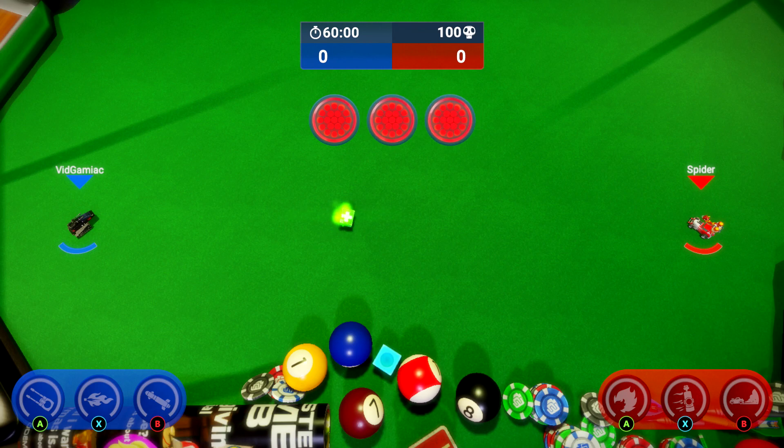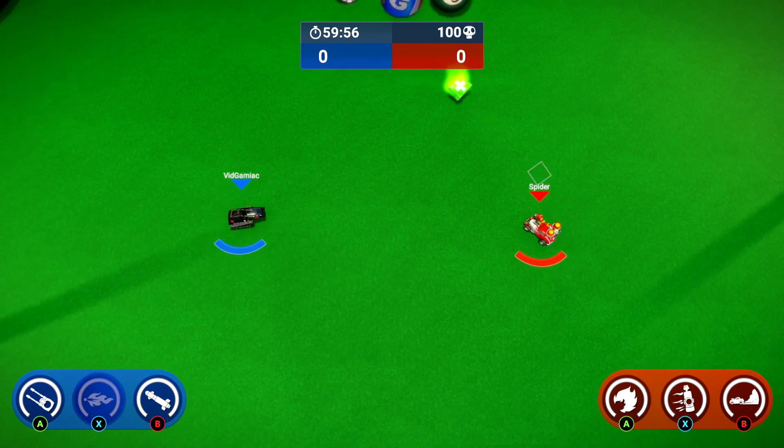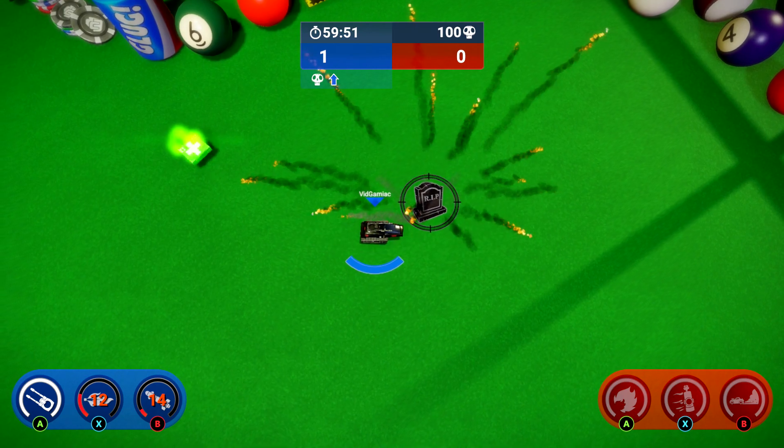First thing you want to do is move the two vehicles to the middle. Make sure you are in range to use the X button, which is going to be your fire dash. You're going to want to aim it towards the second player.